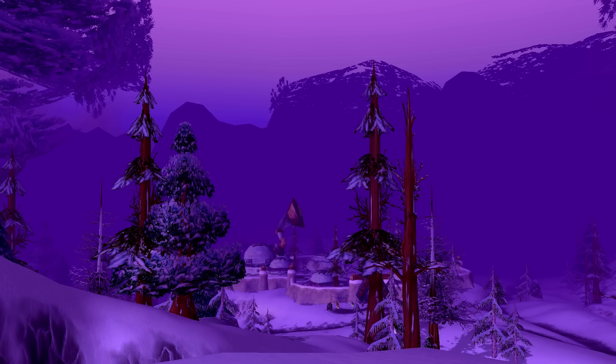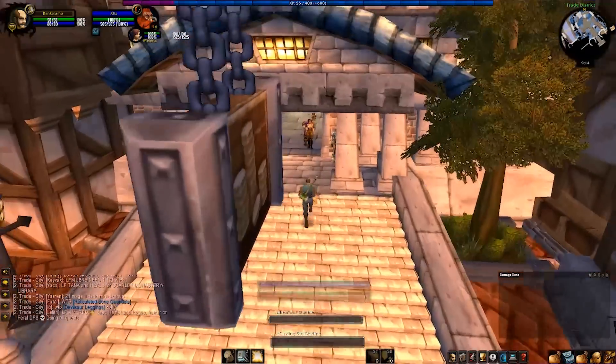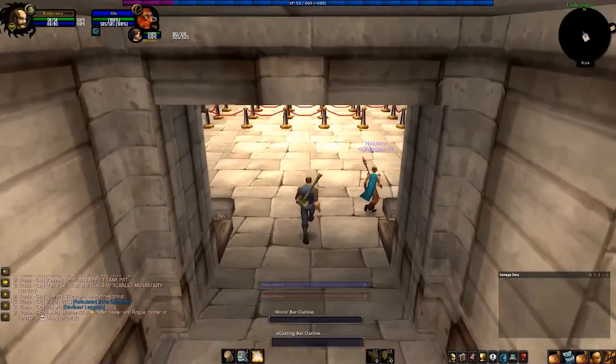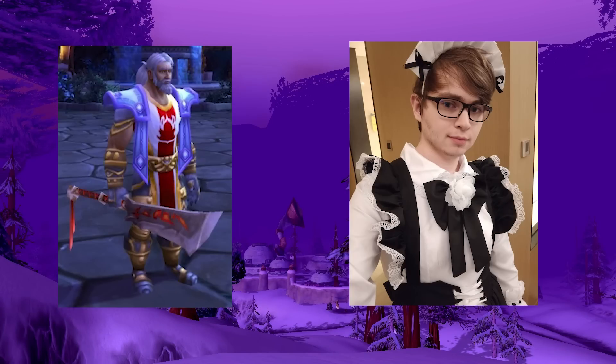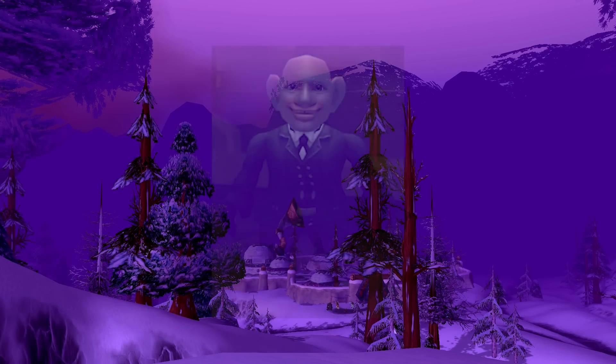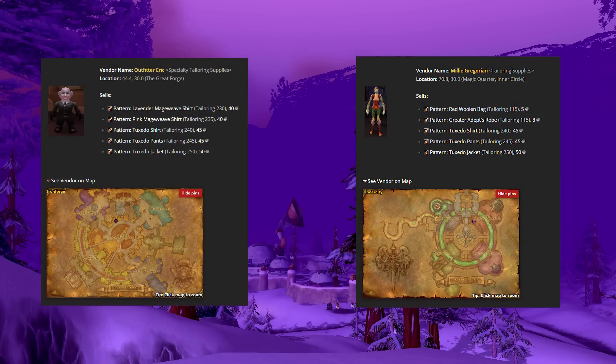Now this one is an absolute must-get as a tailor — one of the most important patterns in the game. We all have bank alts, and if you want to be the wolf of the Trade District, you need a tailored suit. In Ironforge there's Outfitter Eric — he's basically the Dapper Dan of Ironforge, the guy you see for the tuxedo patterns. For Horde, in the Undercity there's Millie Gregorian, who'll hook you up with the tuxedo patterns on Horde side. This pattern is again limited, so you can purchase one and then it goes on cooldown. Good luck getting stylish, friends.